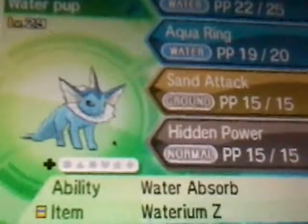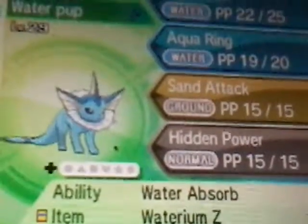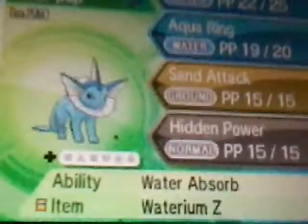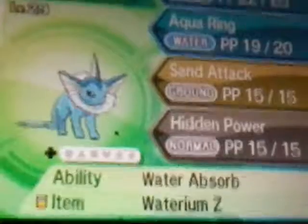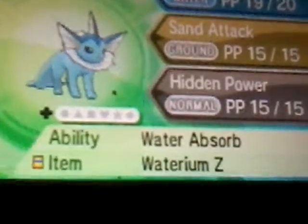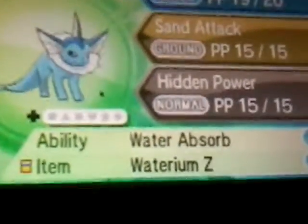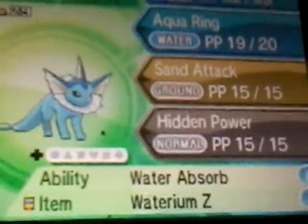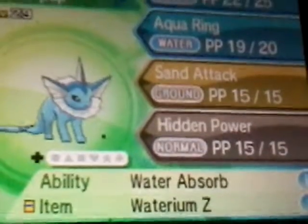Next we got Water Pup at level 29 — my lowest level Pokémon, but it is very bulky and can attack very well. It just won't level up though; it just doesn't feel like leveling up. Its ability is Water Absorb, which is very useful. Its item is Waterium Z — there's really nothing better on this thing. Moves: Water Gun, Aqua Ring, Sand Attack, and Hidden Power.